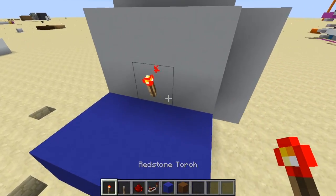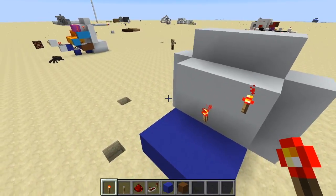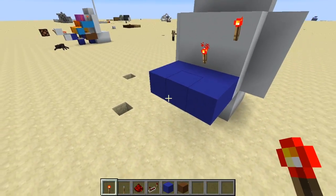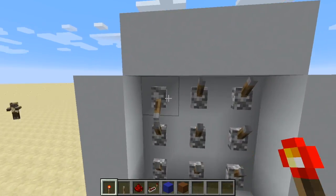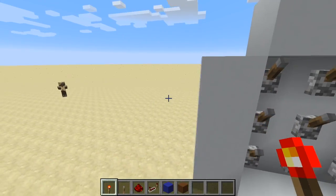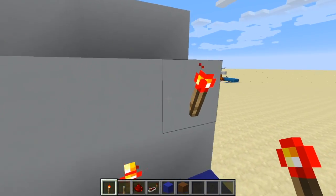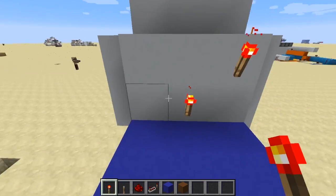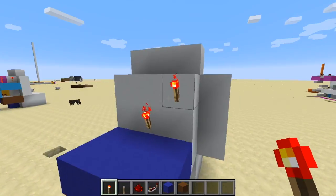First you want to put torches in the places you want to use as the actual inputs — the places you want to have access to — so you can access the places behind them, and then you connect them to different things.